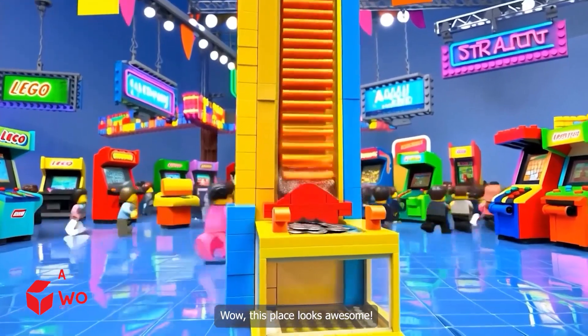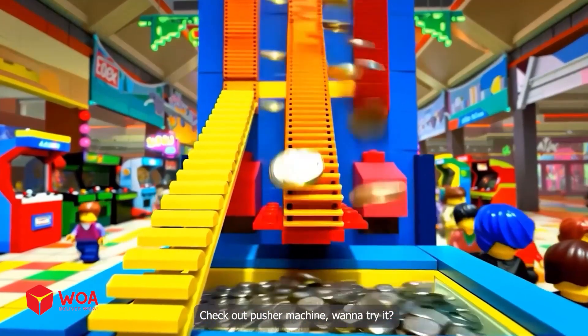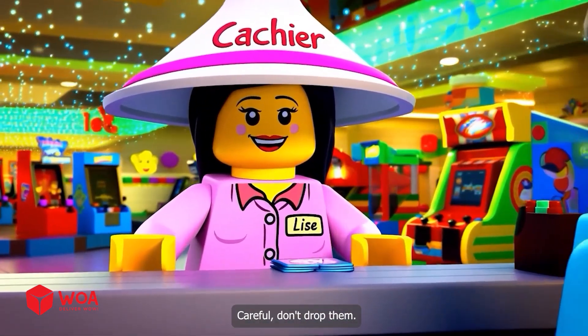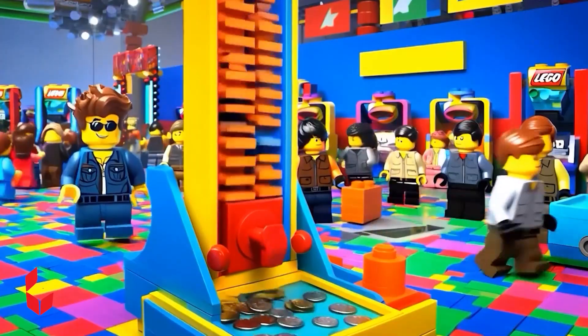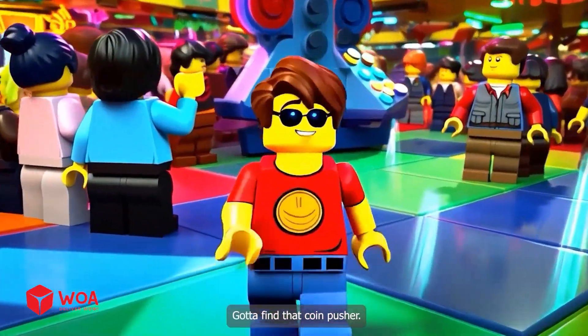Wow, this place looks awesome! What should we play first? Check out the pusher machine — want to try it? Hey there, champ. I want to buy coins — careful, don't drop them. So close, almost! Man, it's packed. Gotta find that coin pusher.